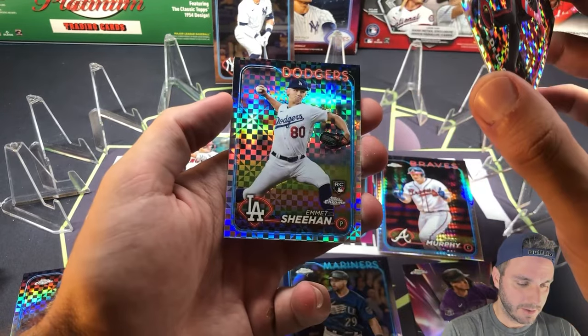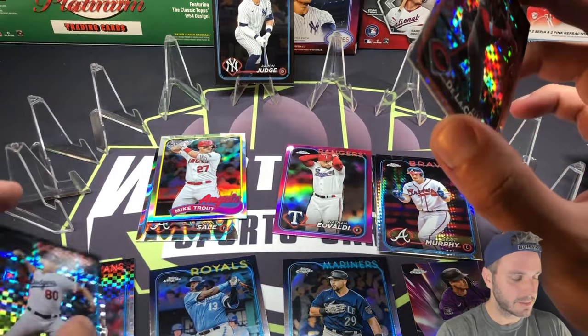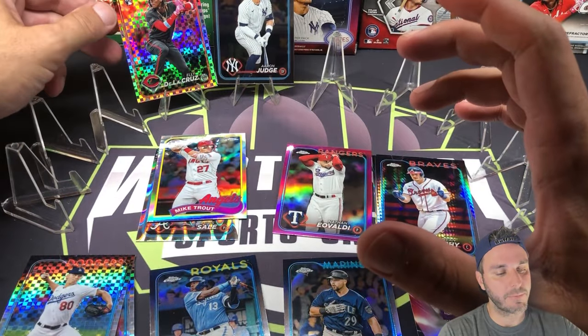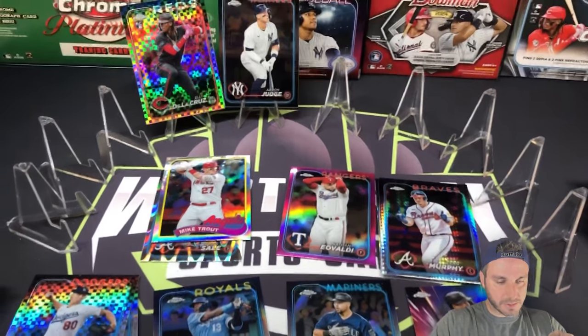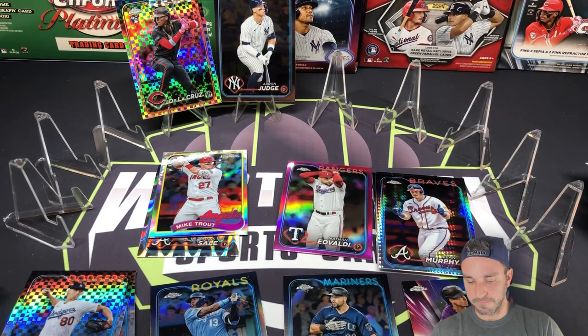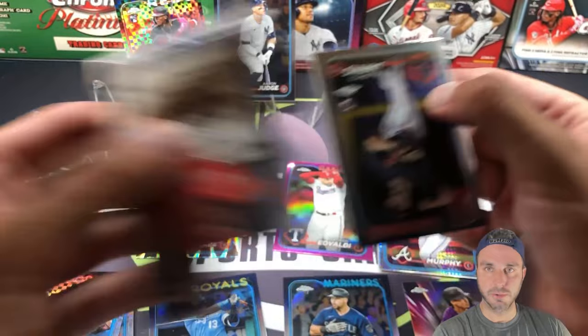What a great rip! Emmett Sheehan is the x-fractor behind it. Ellie — that is sick. I've been dying to pull that card for my collection. I love the x-fractors; it's my favorite version of the rookies to keep and hold onto. That is awesome. The blasters are toast.